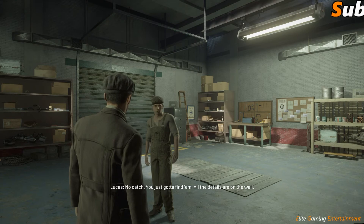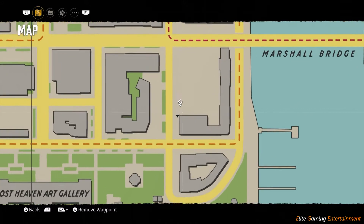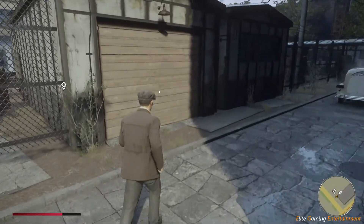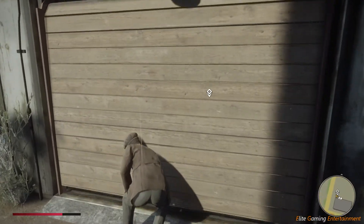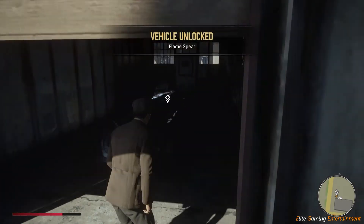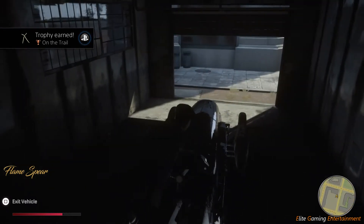You only need to find the one car for this trophy. Here is the car that you're going to want to pick up — it doesn't matter which order you do it, but for this video I chose this one. As you can see I pinpointed it on the map, and when you get here you just press square on the garage door. It says 'vehicle unlocked' and this one is the Flame Spear.